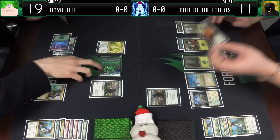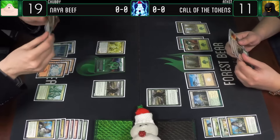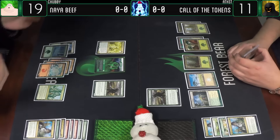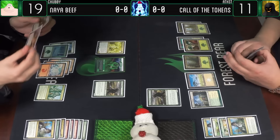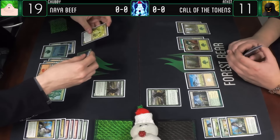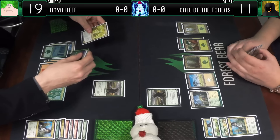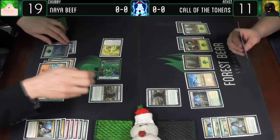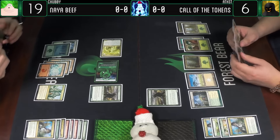Untap, draw for turn. Untap, draw a card. See, the thing is I have no idea what you're drawing - I guess just lands but you missed some lands earlier. You can find the answer if you look at what I have for lands. I'm just missing a whole color. Attack for five. I'll keep Pilgrim untapped just because of mana.